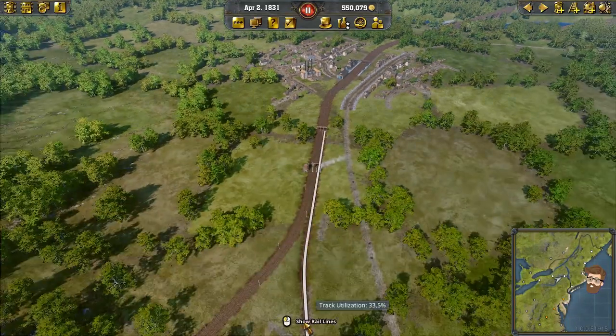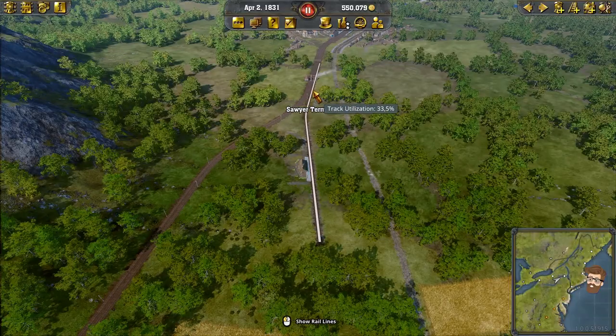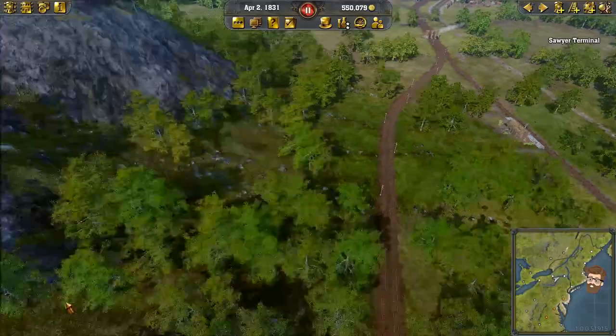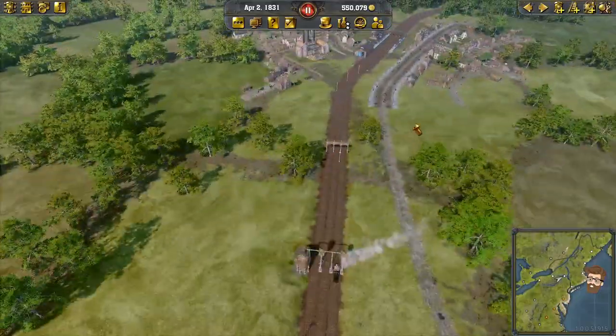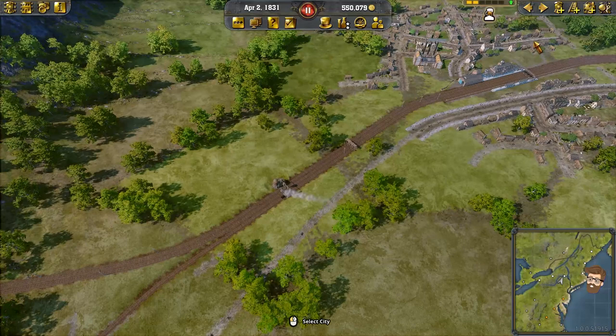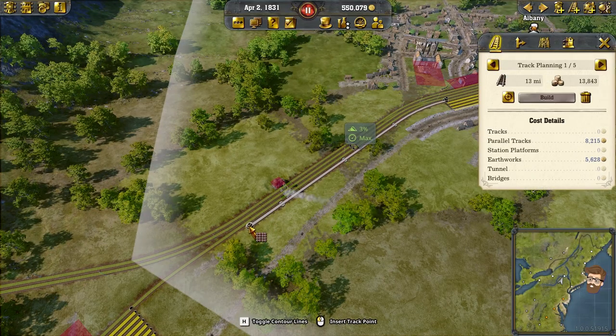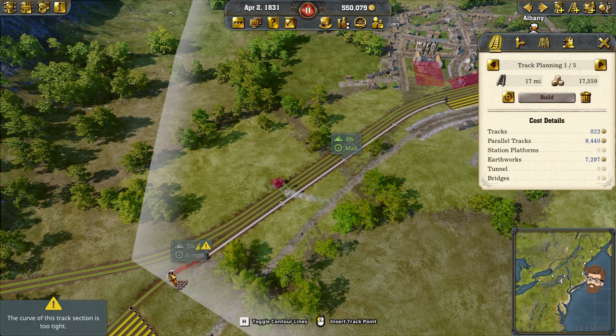If I wanted to move my Sawyer Terminal track over, it wouldn't take much to do so and kind of triple up the main line heading out towards Buffalo. I think that's where I'm going to start — actually building up this track, coming up this way, coming down to about here, and then kind of going in like this.